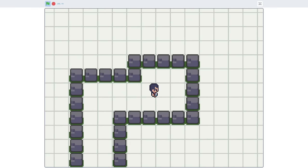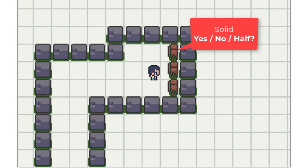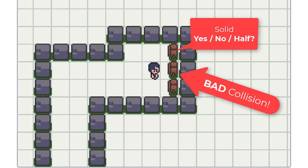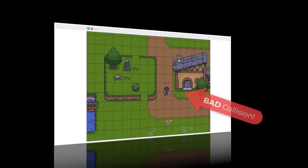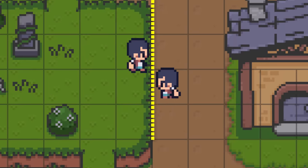But not so for our more complex tileset. For example, some tiles are half a block wide, and that collision looks awful. But worse than this, we even have some pixel-wide dividing walls. We need a more elegant solution.